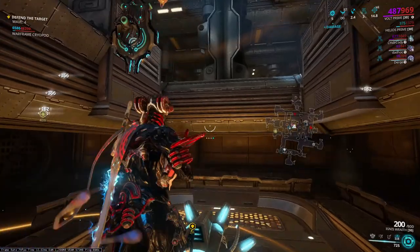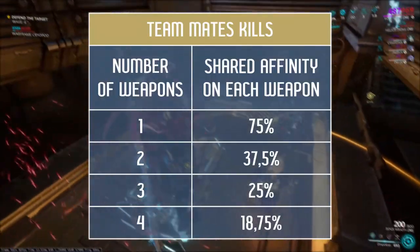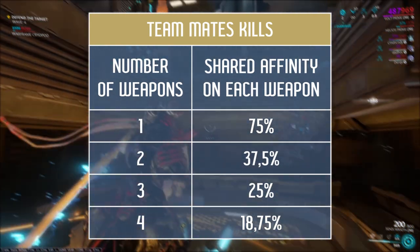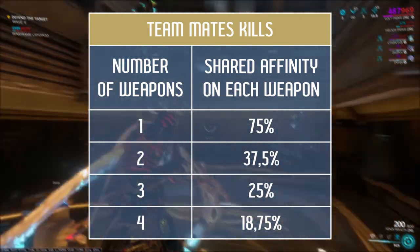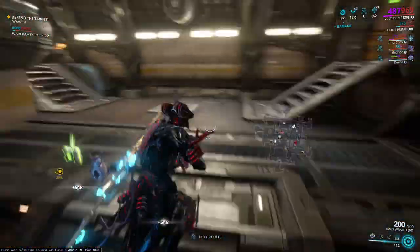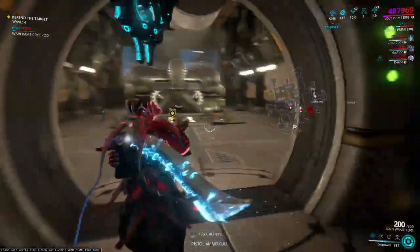Killing with an Exalted Weapon is counted as a skill kill. However, there's a situation where 75% of experience for your weapons is divided by 4. This happens when you equip an Arc Gun on a regular mission — to do that you need to use Gravimag. With full gear, each weapon will receive 18.75% of experience gained from teammates. We can reduce the number of weapons, then 75% will be divided by 2: one necessary weapon without which we won't be able to start the mission, and the equipped Arc Gun. You can level up your Arc Gun only when it is equipped.